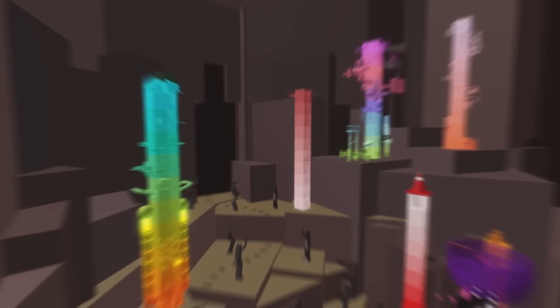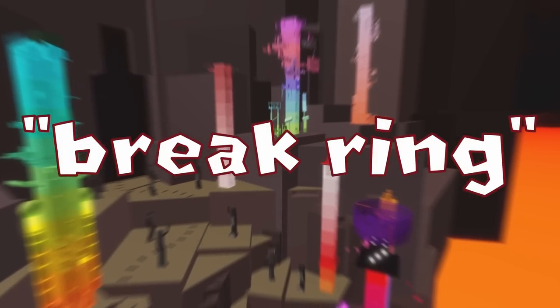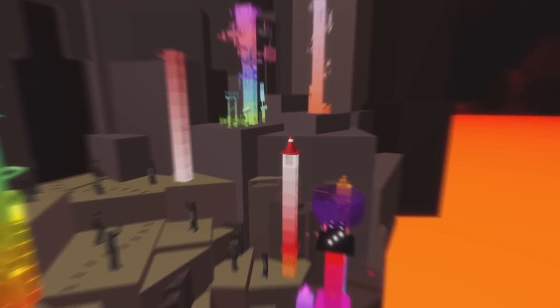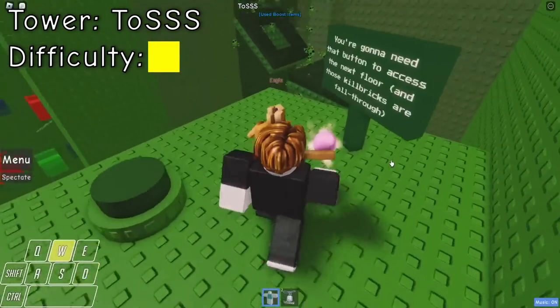We have reached the final break area of the Great Inferno — a break area with a catastrophic tower. Despite this being a break area, the towers here sure pack a punch, especially when completing them damageless. Ring 8 is our last stop before Ring 9 and the Guardians — this is our last area before we start to see the light at the end of the tunnel. Starting off with Tower of Somewhat Simple Scaling.